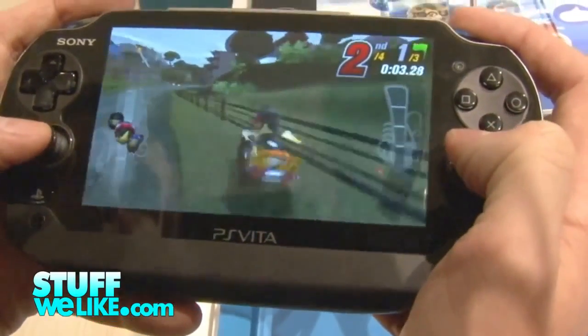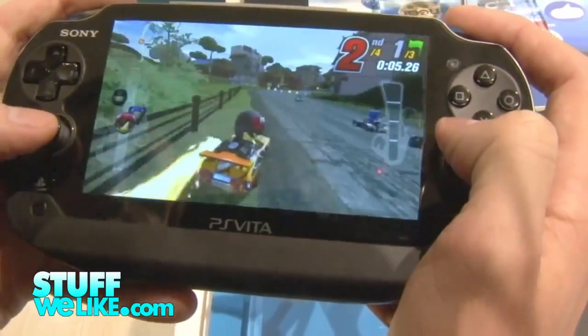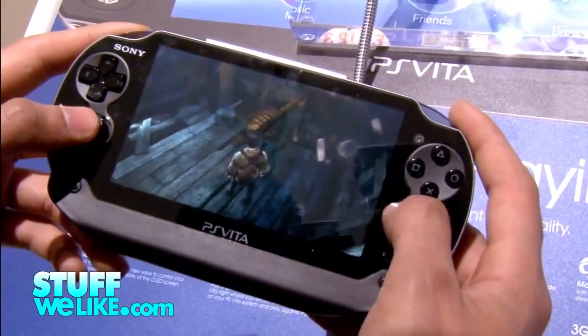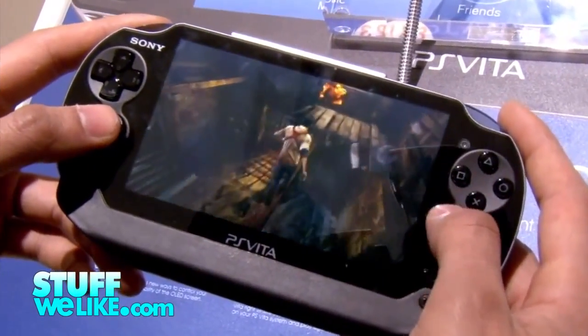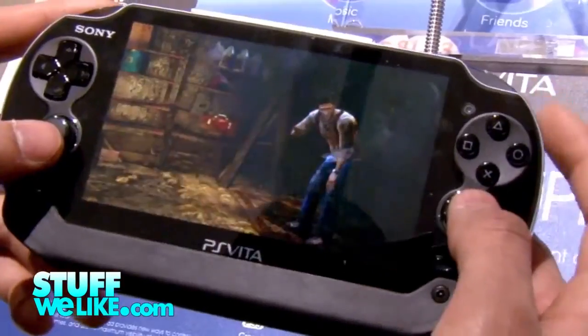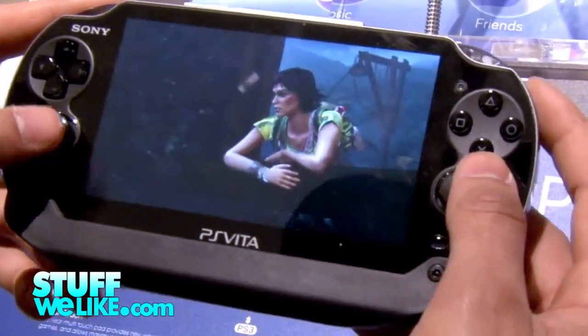Oh gosh, I'm crashing. I'm really good at this game, as you can tell. This is Uncharted on the PlayStation Vita. Looks like we have a beam that we've got to go ahead and walk across. Fire! The graphics themselves look very nice — so smooth.